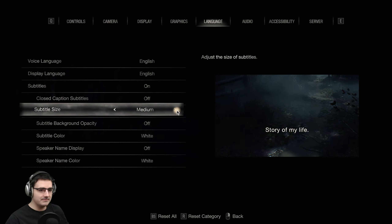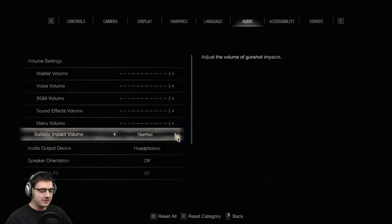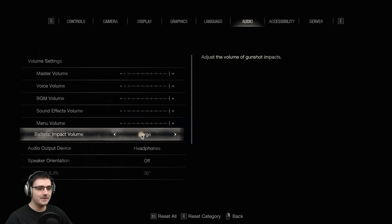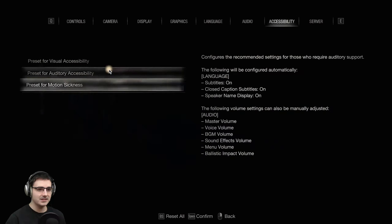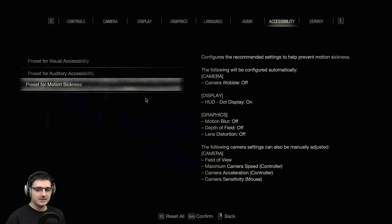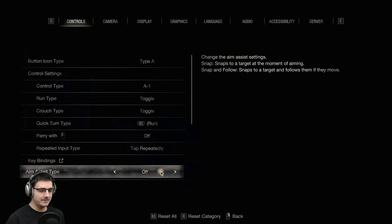Subtitles on, make them big for my awful eyes. Speaker name display — yes, I like that. You can actually change the volume of gunshots, which is nice. I might put that to loud but we'll see how loud they are in the actual game — I like it when gunshots are super loud above all the other audio elements. Accessibility has three settings for different sensory elements: motion sickness, audio, and visual, which is nice. So absolutely tons of stuff you can mess around in here — good to see what the game will have before it comes out.